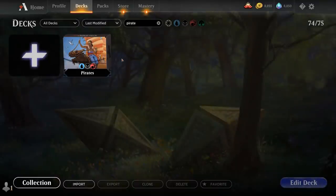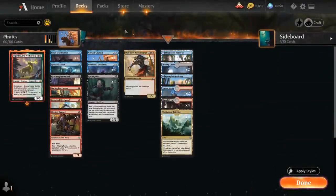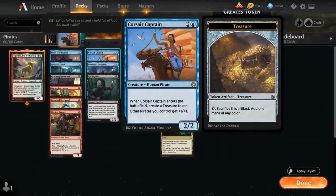Hello and welcome to another Magic Arena Games video. Today we're taking a look at another historic deck, and as voted on by my supporters on Patreon, we're looking at a Grixis Pirate Tribal deck featuring the Jumpstart card Corsair Captain — a 2/2 human pirate at rare. When the Captain enters the battlefield, we get a treasure token, and other pirates we control get +1/+1, a nice anthem effect for the deck.